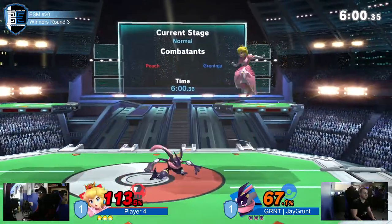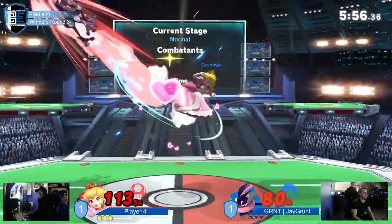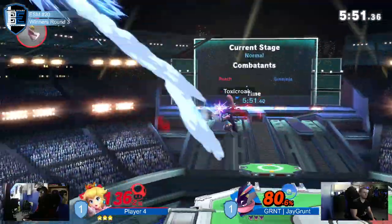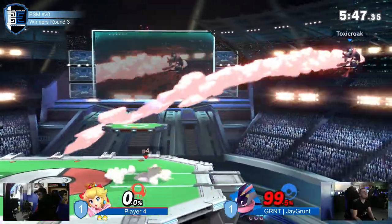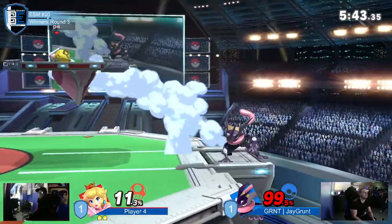A quick combo — got the follow-up. Now this might be bad — he's trapped at the ledge. That was sick! Falling back air downs it, into the forward air. There are so many reversals happening at the ledge here.